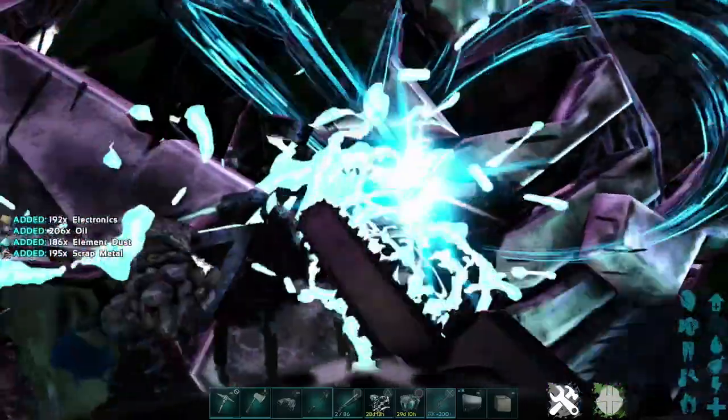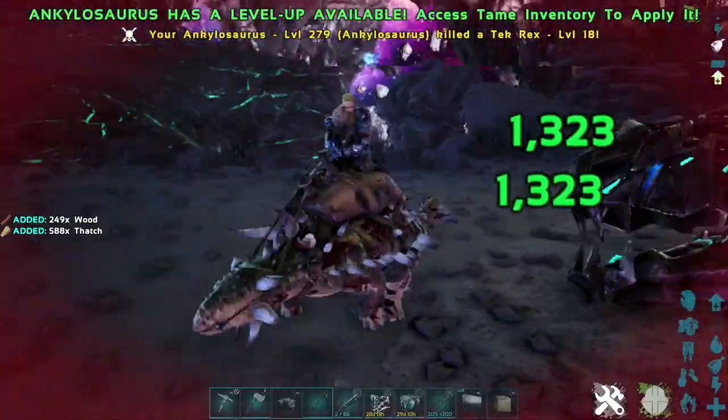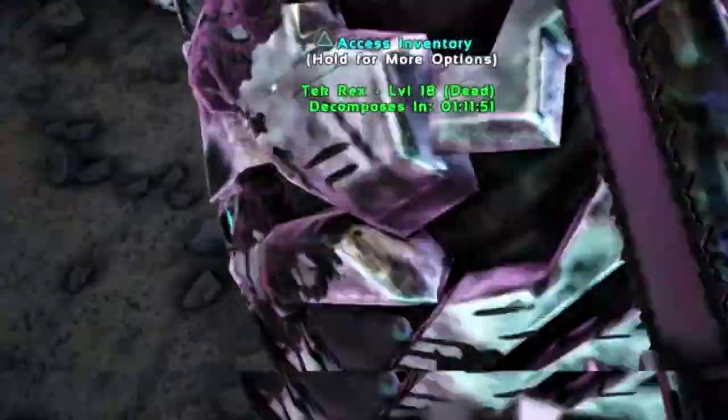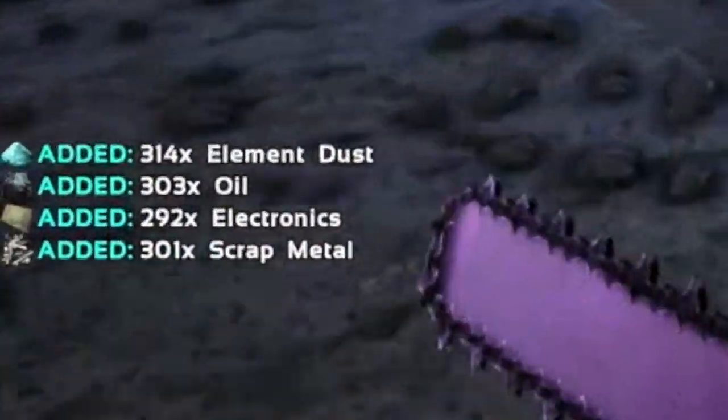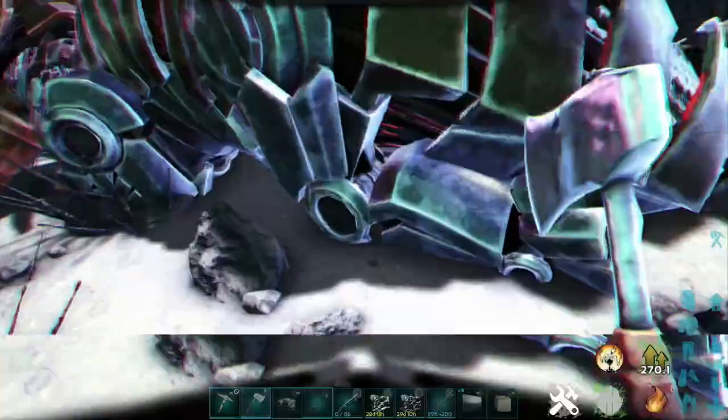I have the Anky down here below and all I do is dismount and chainsaw — really that simple. You're going to get a whole lot more material that way, and the chainsaw is also going to collect a lot more than a normal pickaxe as well.